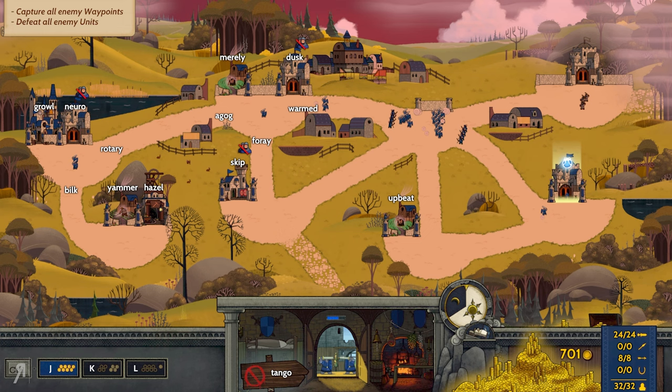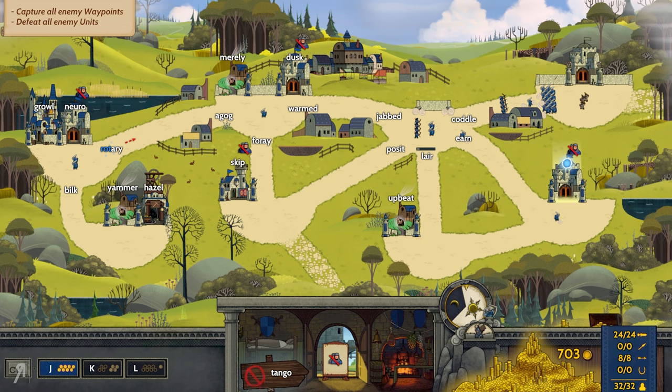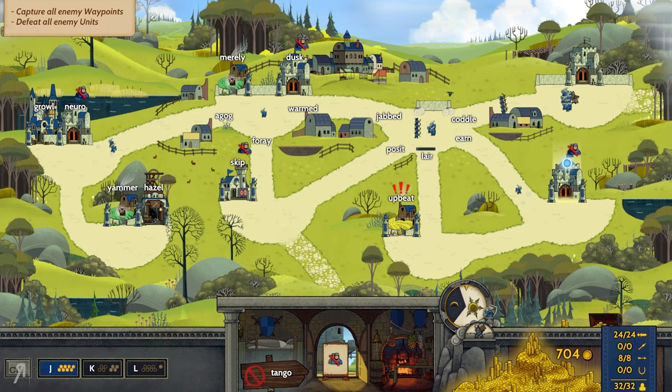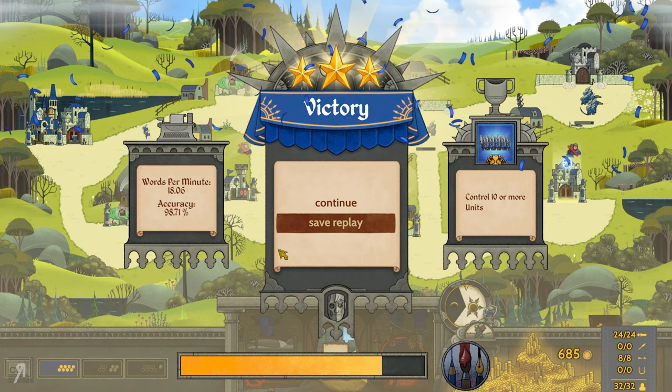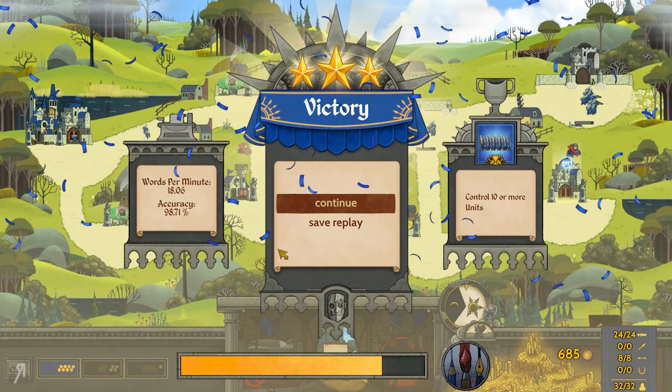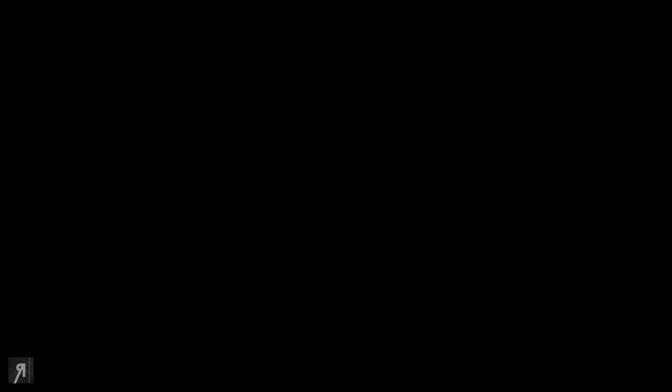There seems to only be three enemies remaining, which is quite amusing. We've removed their presence and that was the last of them. My words per minute was pretty low, but my accuracy was 98.71% — probably could have been 100, but talking and commentating affects that. We were able to get three stars and also completed the optional objective, which is very cool. Now we can continue onward to the next level.